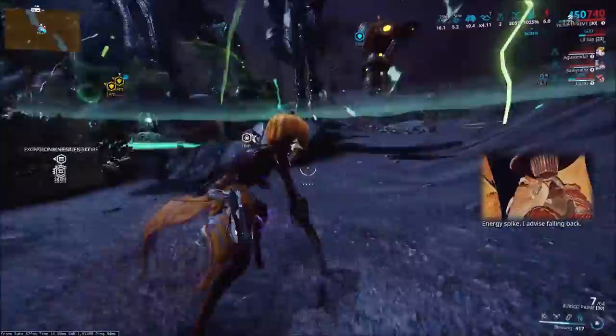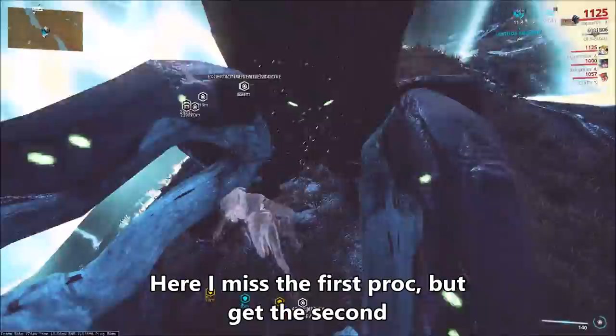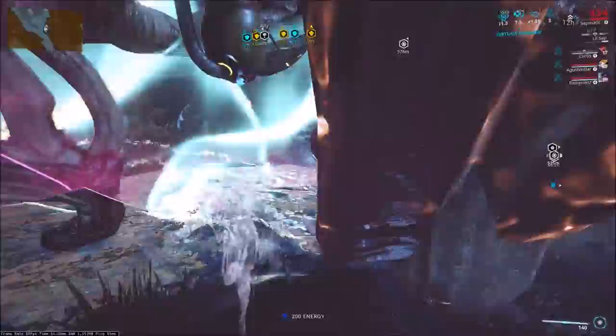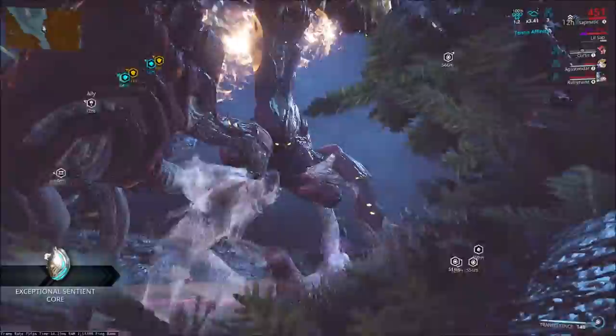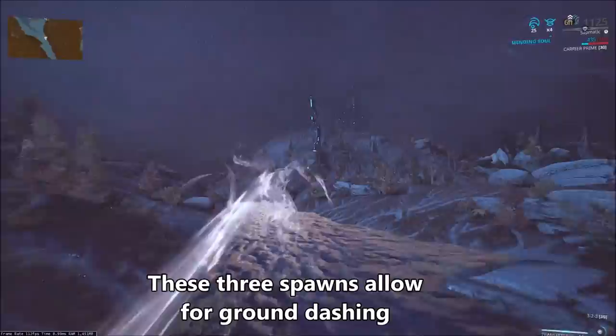I'll admit I'm not the best at the head dash, and it's just not consistent enough for me. I much prefer the more consistent ground dashing method. The principle behind ground dashing is that when the Eidolon dips his head down, you can dash at the ground and the hitbox from the Eidolon's head will overlap with your void dash, meaning you can proc Virtuous Shadow by dashing at the ground when the Eidolon dips his head. However, this only works on slopes or inclines, so it's harder to proc on the Terralist since it usually spawns on flatter ground. The other two Eidolons spawn around the lake, and there are three locations around the lake that make ground dashing very easy.